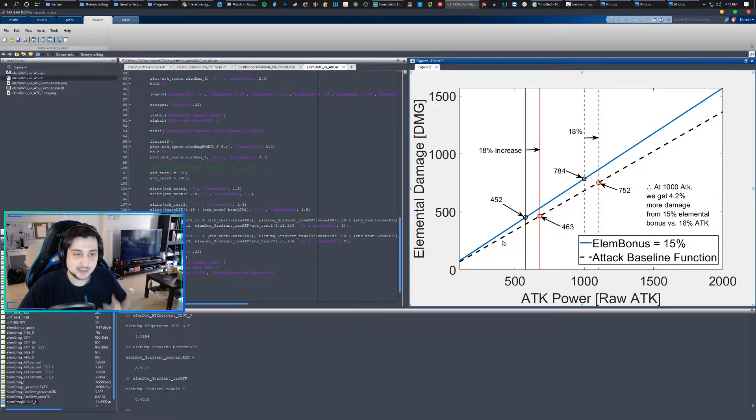So qualitatively speaking, 15% elemental versus 18% attack is always better in that use case. To see how much better, I used the more interesting case at AR40 where your units are probably in the 1000 to 2000 attack range. I just took baseline 1000: if you're going to throw one of these two pieces on them, which will be better? At 1000 attack, if you sub in a Gladiator piece — strictly the two-set bonus of 18% — it would actually result in lower bonus damage than the Thundering Fury set for Fischl, at about a 4.2% difference. 784 is 4.2% larger than 752, meaning elemental bonus is better than attack percent.